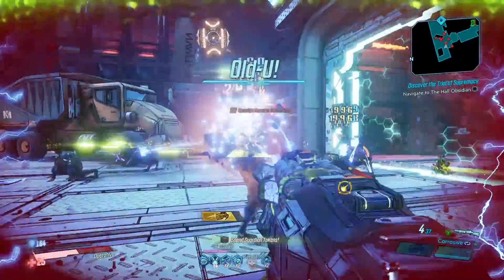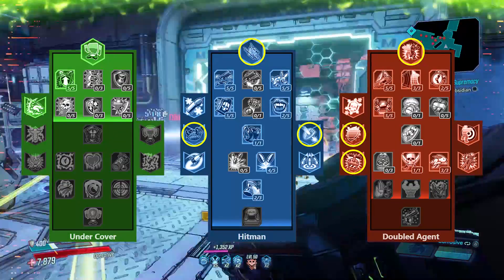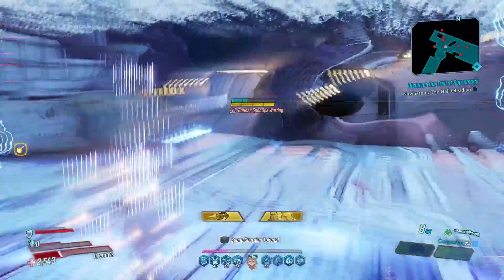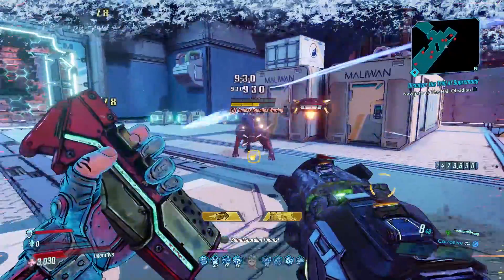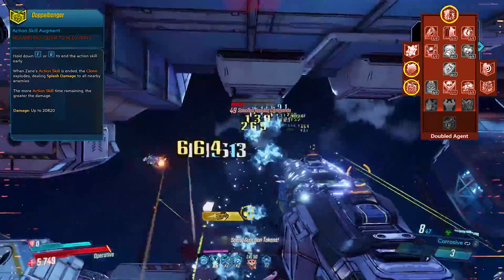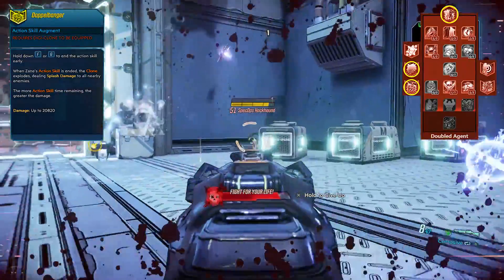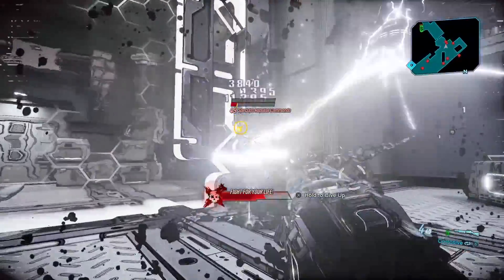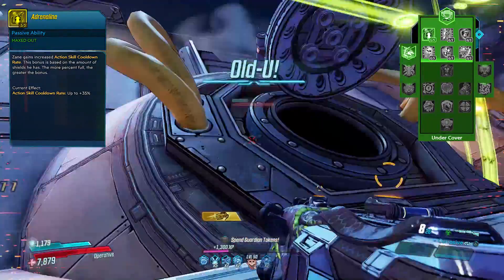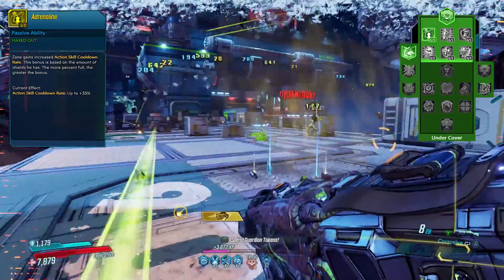Obviously we're Zane, so we're using Violent Momentum — just jump around, run, bunny hop and shoot and you'll be perfectly fine. For skills, we're using the Clone and the Drone. Both are very important to this build for our anointments, so we're actually kind of locked out of using the Barrier. Sentinel Cryo will always be active, so at the least you always have a very high power Recursion. When you use Doppelbanger with the clone, that'll activate two more elements on action skill end and nuke the entire map. The most important skill here is Adrenaline — combined with our Siderak, this will always give us super short downtimes on our clone.